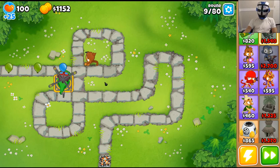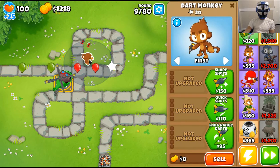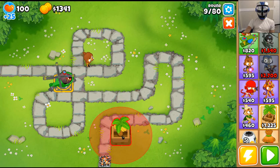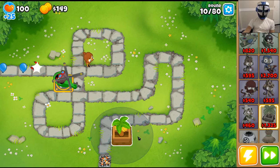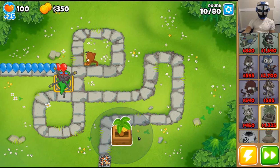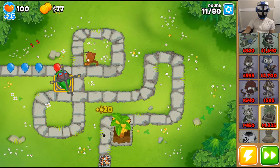I like snipers and helicopters because they have long range. Anything with a lot of range is good here because you're kind of limited with the amount of range towers have. I'm gonna go with a banana farm, and this is what Double HP MOABs looks like — let's continue.